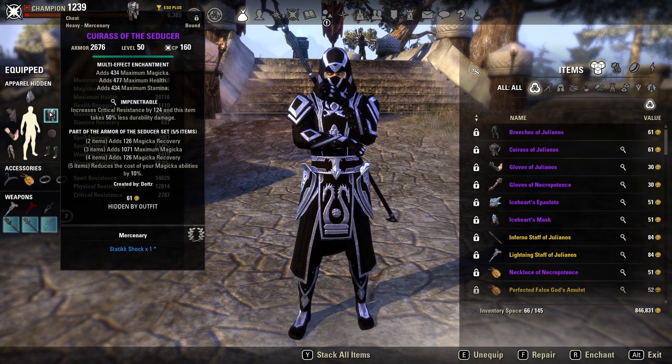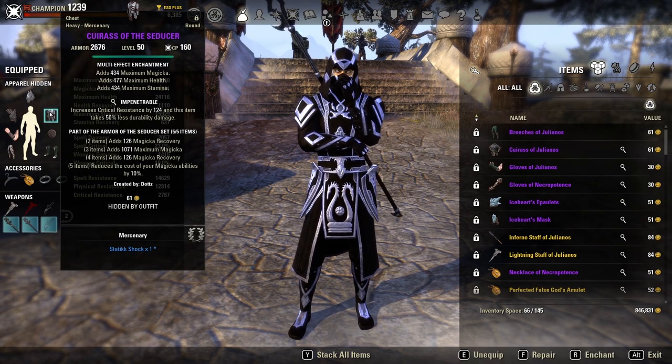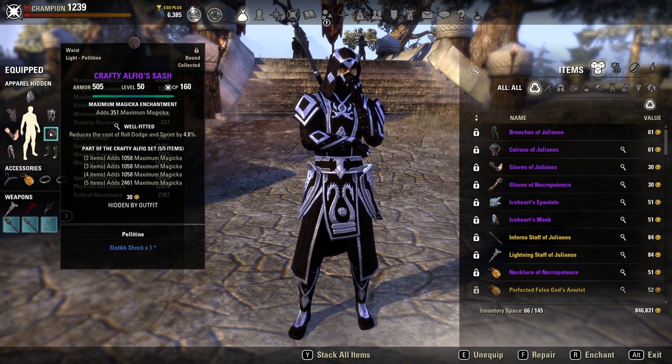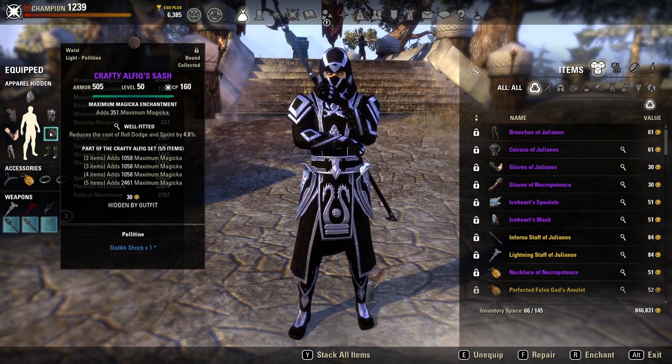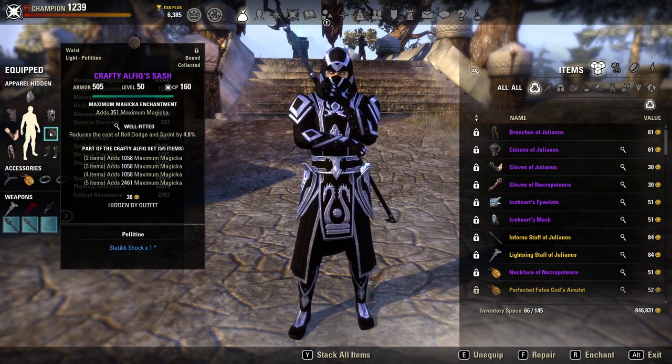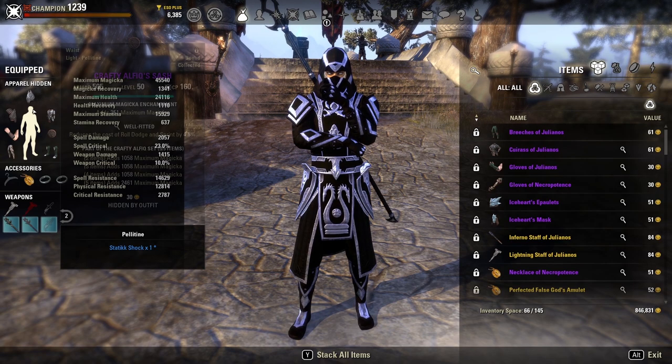If we get health we get healed, which means we don't have to put as many resources into healing ourselves. If we get Magicka that is fantastic sustain, and if we get Stamina it means we can use Dark Conversion more to turn it into Magicka and health. Engine Guardian can also body-block a bit, so it's really good for Magsorcerer. Another set I am using is Seducer — Seducer gives two lines of Magicka recovery, a line of maximum Magicka, and reduces the cost of all Magicka abilities by 10%. This is my sustain set for the build.